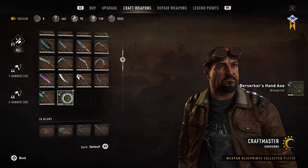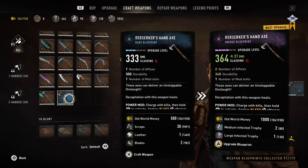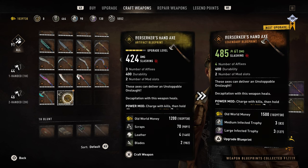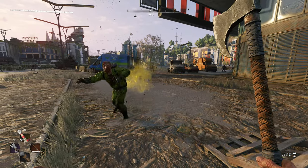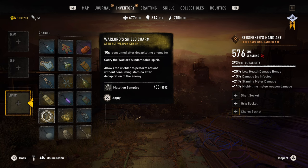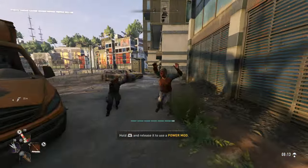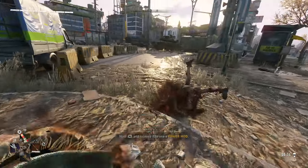Now for the Berserker's Hand Axe — once again, it is like the other two weapons. Does the same amount of damage, four affixes, 400 durability, two mod slots, and also has the same built-in mod that applies a bleeding effect. Like the other two, you can also heal yourself by decapitating enemies. Lastly, the charm is actually quite interesting: when you decapitate an enemy, your character will not lose any stamina for 10 seconds, so you can take as many swings as you want. This could actually be useful for players who are just starting out and have low stamina.